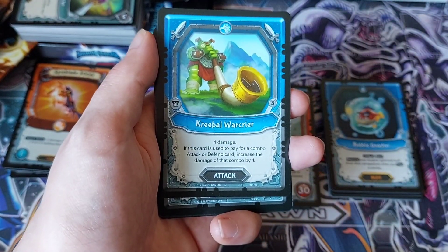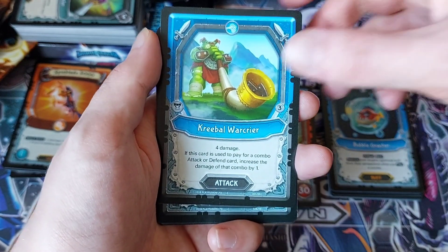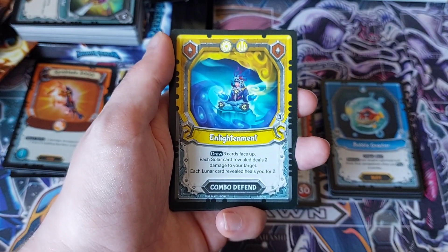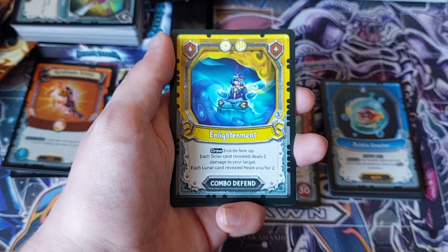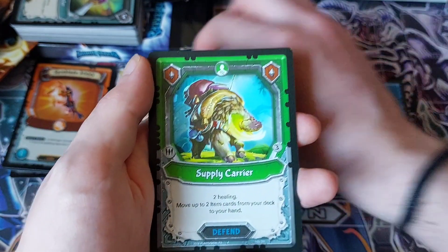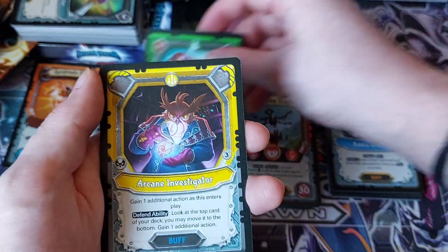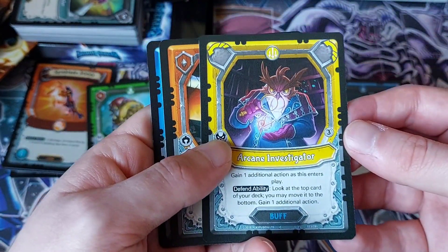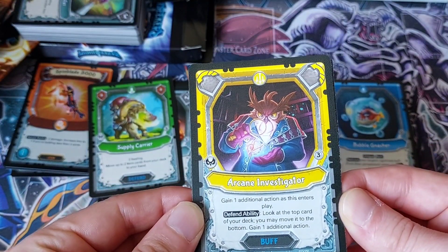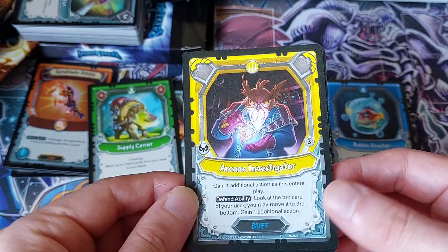Creable Warcrier: four damage. If this card is used to pay for a combo attack or defend card, increase the damage of the combo by one. Enlightenment: draw three cards face up — each Solar card revealed deals two damage to your target, each Lunar card heals you for two. Really good. A regular Battering Ram there. Supply Carrier: two healing, move up to two item cards from your deck to your hand — that's not bad. Arcane Investigator — that's a cool card. Gain one additional action as this card enters play. Defend ability: look at the top card of your deck, you may move it to the bottom and gain an additional action. If you really need the card, you leave it there; if you don't need it, you just get an additional action.